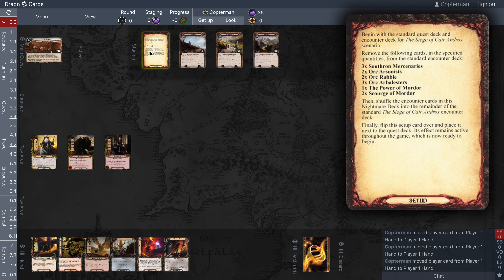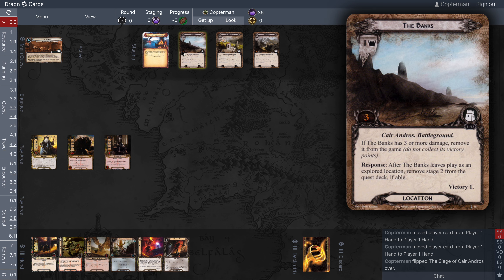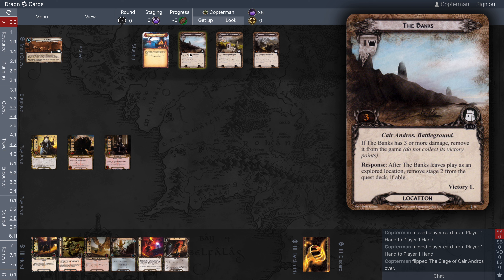Here is the setup for the Nightmare version of the Siege of Kyre Andros. We remove certain cards and shuffle in the Nightmare cards — notably, the Power of Mordor is removed, which is a good thing. The victory display rule says player cards don't contribute victory points, which doesn't really affect my strategy. The three battleground locations — the Approach, the Citadel, and the Banks — are added to the staging area. They have one, two, and three threat respectively, and require three, seven, and eleven progress to explore.